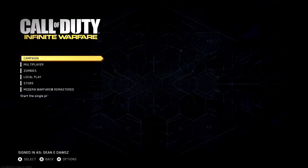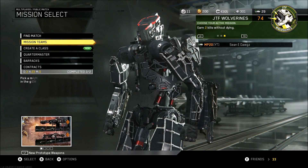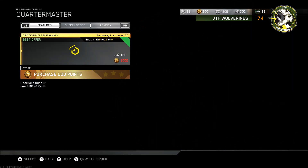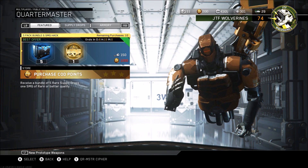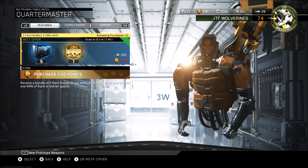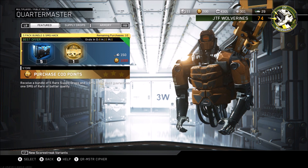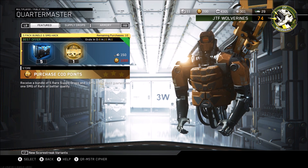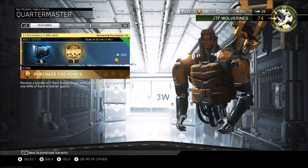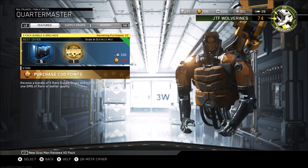What's up guys, Shawny Dogs here and it's time for our weekend update — Supply Drop Scam Alert Fridays. We got some new stuff in the quartermaster this week. If you don't know, the whole reason I made this series was because I was mad at the supply drop system. But recently things have been looking up. Last week's deal was probably the best one they've had in months — the 10-pack bundle and the assault rifle hack.